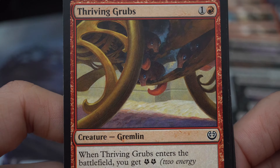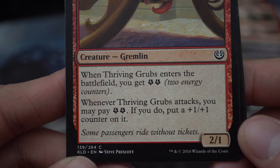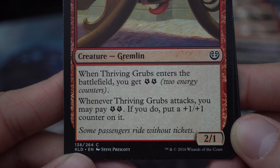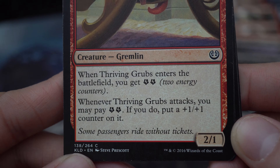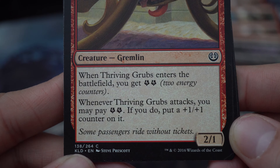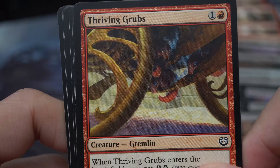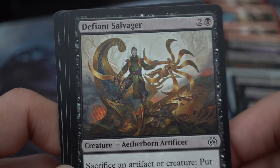Thriving Crops — one and a red creature, gremlins. When Thriving Crops enters the battlefield, get two energy counters. Whenever Thriving Crops attacks, you may pay two energy; if you do, put a +1/+1 counter on it. 'Some passengers ride without tickets.' 2/1. I was playing this not because it's good — I was just missing so many playables in my deck.